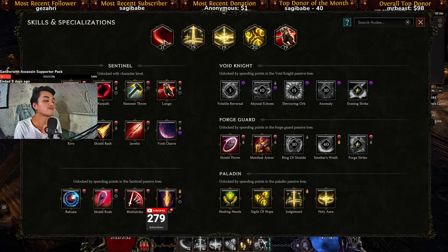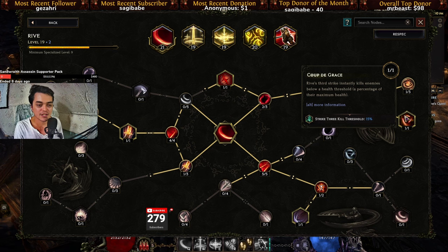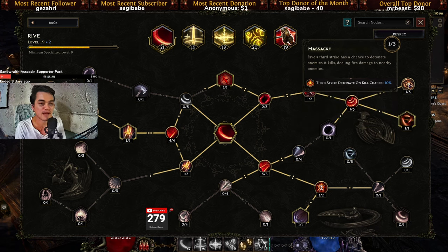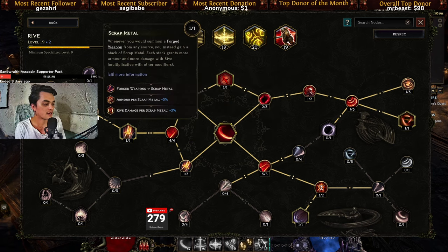For the skills, we are going with Rive — a very nice and comfortable combination. It kills enemies instantly including bosses with Coup de Grâce, giving you a 15% culling strike. You also have Massacre, which allows you to detonate enemies by chance — basically nice corpse explosions.